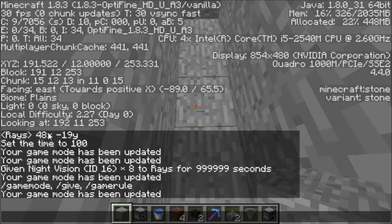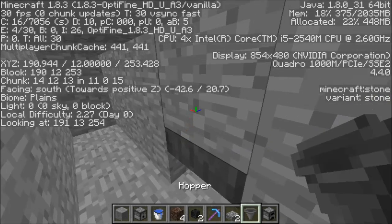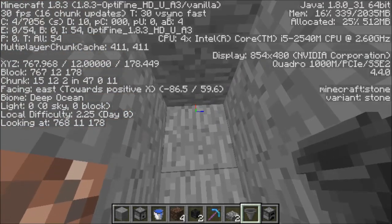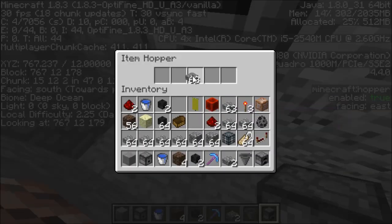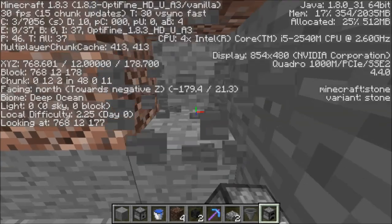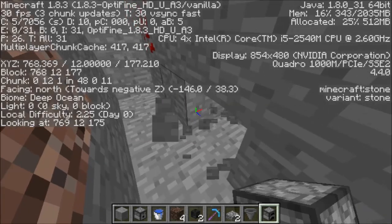Here we're in chunk 11 heading in the positive X, trying to reach X 48. You come along and find that chunk border, then knock out the block, put your hopper in, put the furnace above it, and make sure you put an item inside. I'm here at the border of chunk 48 and 47, so I put my last chunk loader in going in this direction — make sure it is facing into that chunk. Now I'm at 48, and I need to go in the negative Z direction until I get to negative 19. Keep going until you reach the next chunk and start putting chunk loaders in that direction.